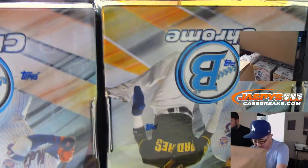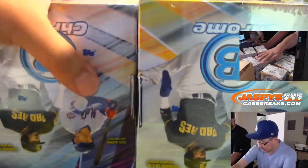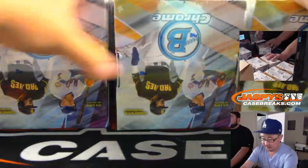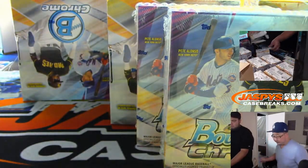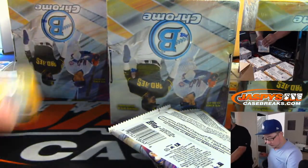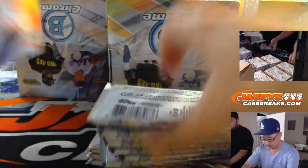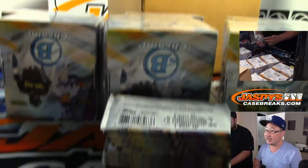We'll do an autograph recap at the end of this break. Each pile will represent a box, ladies and gentlemen. Two autographs per master box, one per mini. That's the HTA case right back there. Hobby takes a little bit longer.